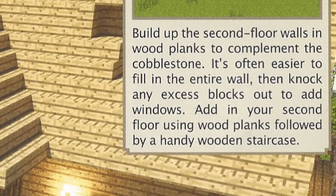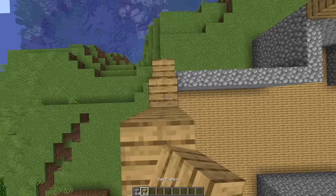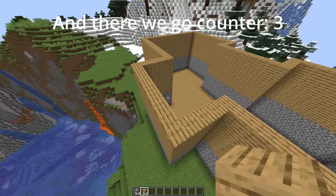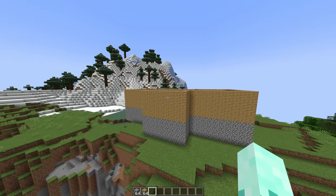According to the guide, it's actually easier to fill in the walls instead of just making the windows on their own. And there we go. This build is looking pretty bad right now, but that's about to change because we're going to put in some windows.